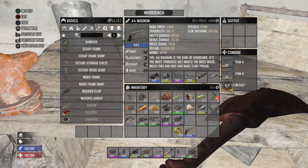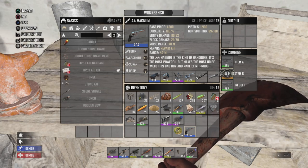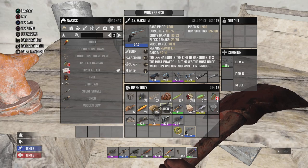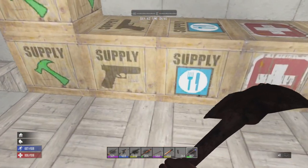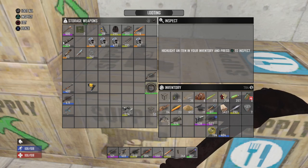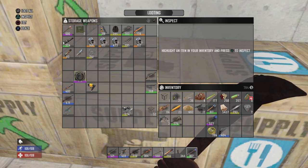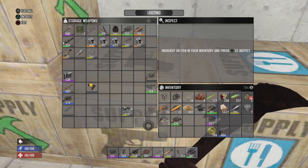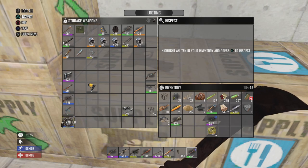I'm just gonna merge these pistol parts together just to repair them, so we have some extra dukes. I'd just rather sell nice stuff and keep the junk to a minimum. Yeah, nice to see that pistol level up to 538, and then the comedy of a 404 weapon.